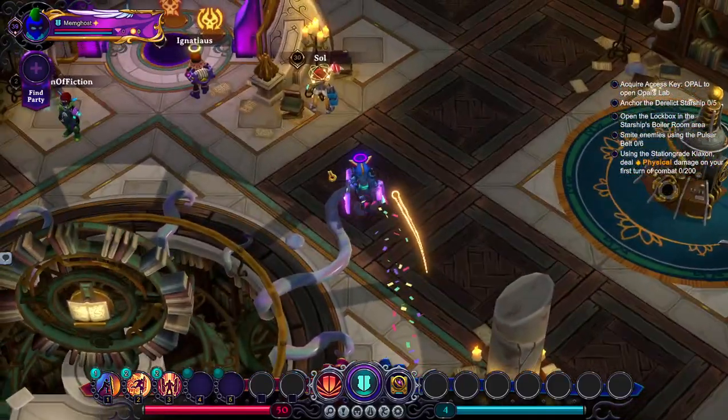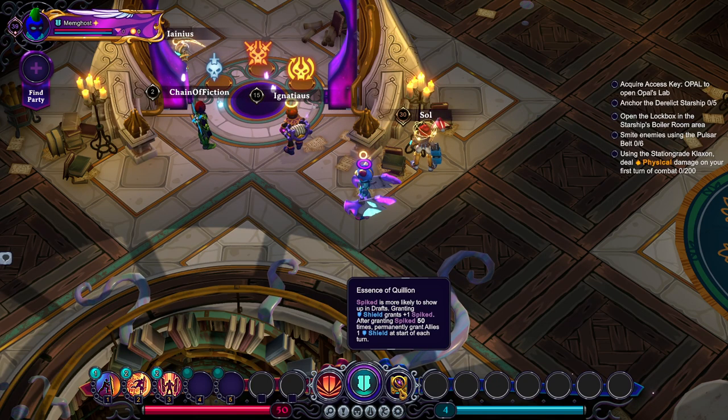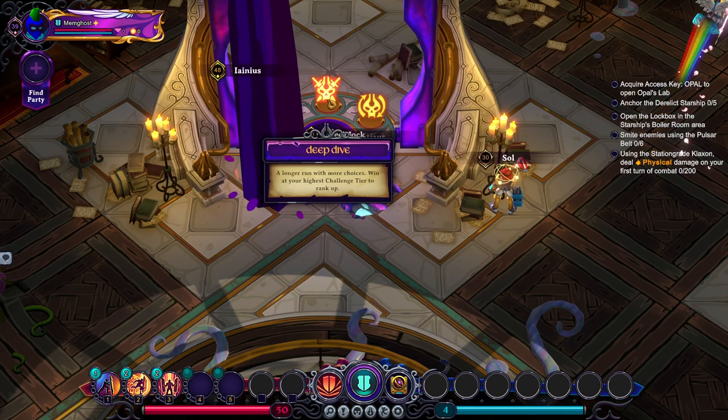Running Obelisk to see how he performs with the essence of Quillian. He has so much spike synergy it could get a little out of control.